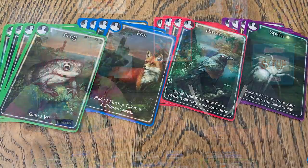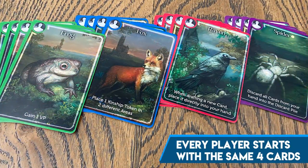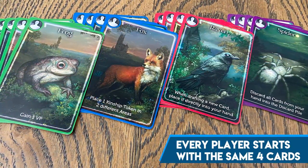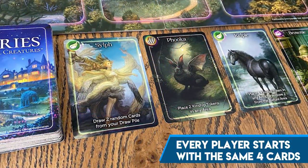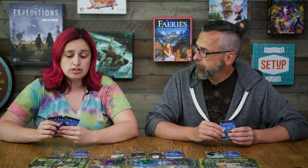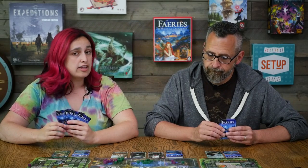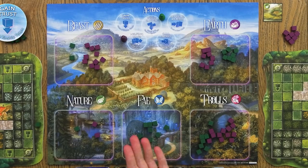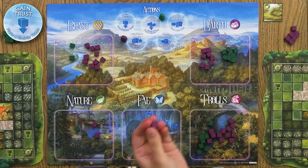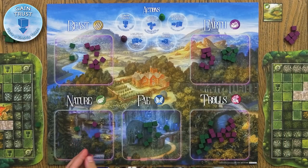Those five areas also correspond to the different varieties of cards you might have in your hand. Everyone starts the game with the same four cards in their deck, and then you slowly add more cards from the display into your deck and get those cycled into your hand. On a regular turn you play one card from your hand either before or after taking an action, and there are five different actions. One of them is gaining trust — you take one of your kinship tokens and place it in one of the five areas around the board.